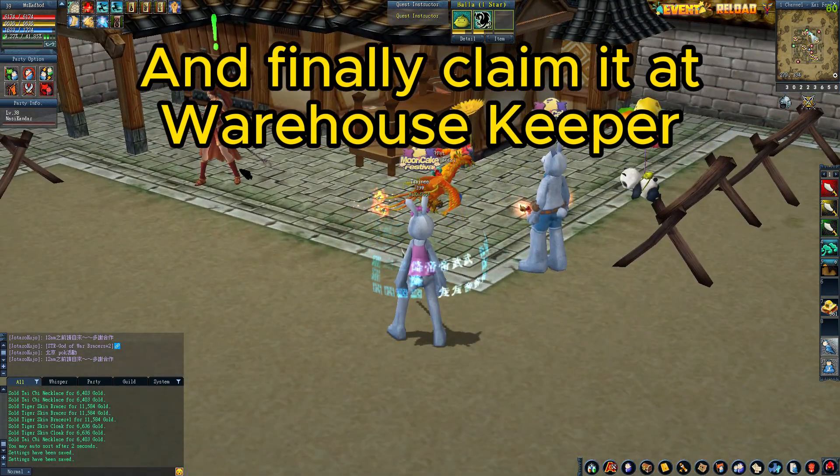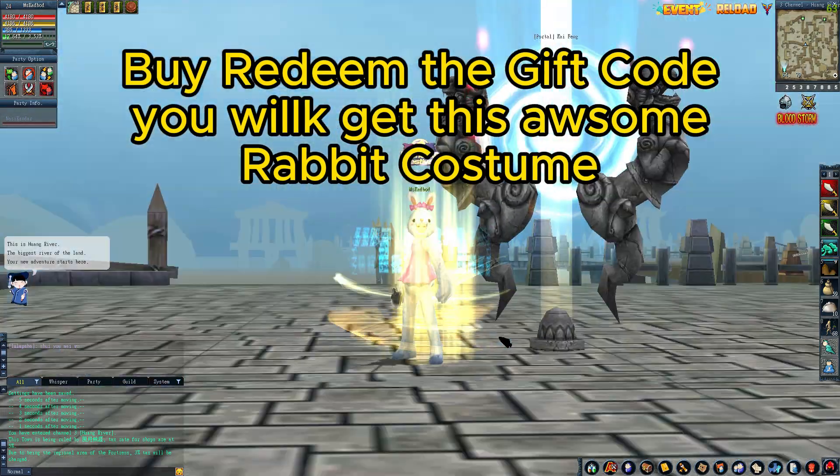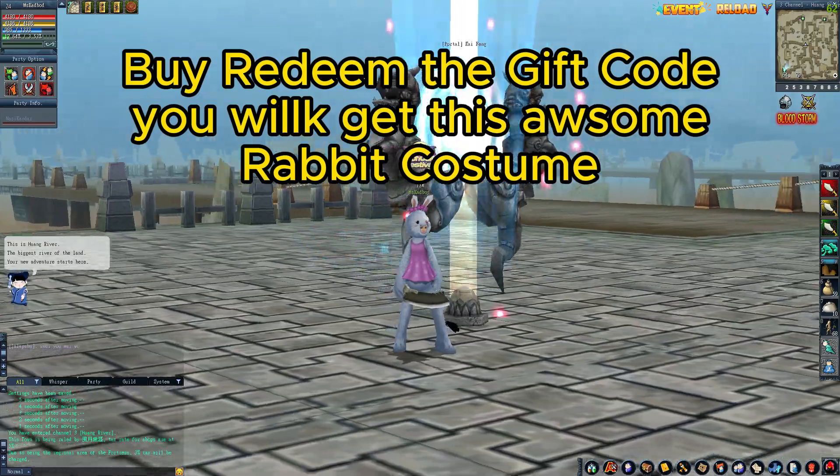And finally claim it at Warehouse Keeper. By redeeming the gift code, you will get this awesome rabbit costume.